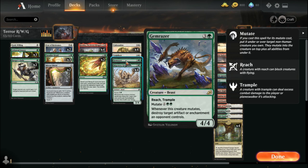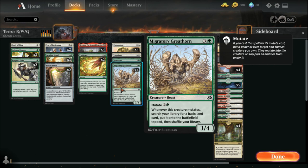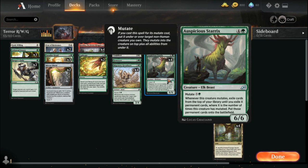Gem Raiser is an easy way to mainboard artifact or enchantment destruction without taking up a spell slot. I only have one copy but ideally you'd want four. Four Migratory Great Horns are really great for getting your mana out just in case something goes wrong and you need a little more mana. You're also going to want four Auspicious Sterix — these guys pull their weight in this deck.